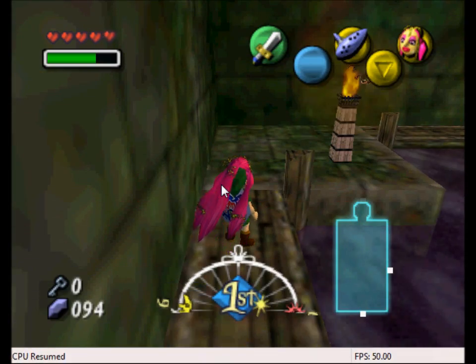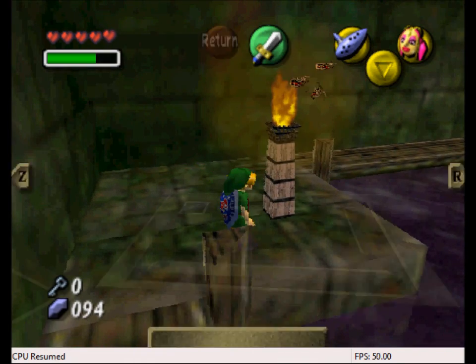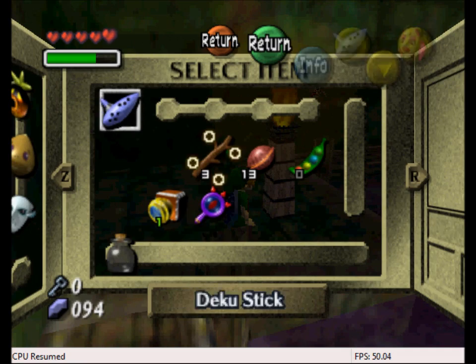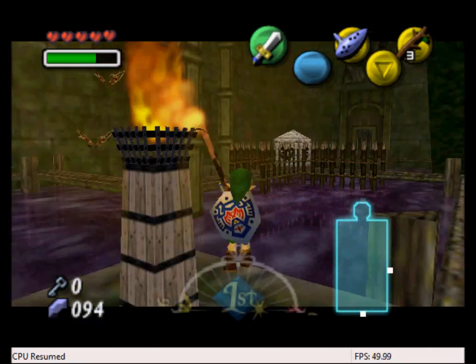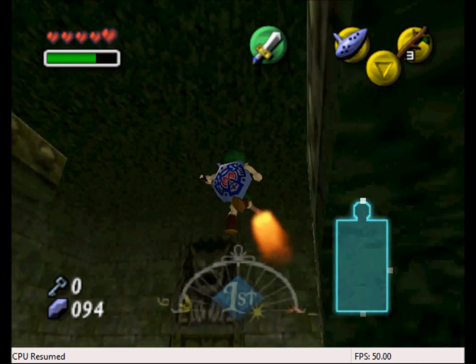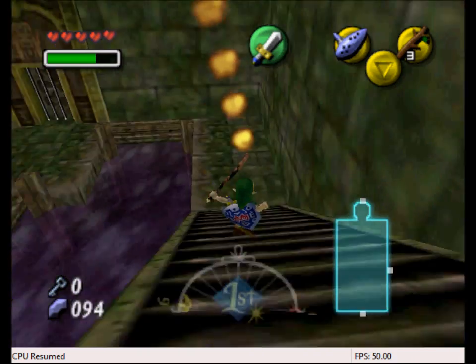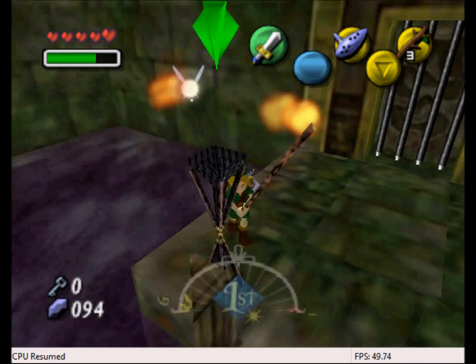Hey guys, it's me, Shoots, and welcome back to another episode of Legend of Zelda Majora's Mask Cheats. In the previous episode, we entered Woodfall Temple and got a chunk done in there. In this episode, we'll continue going through Woodfall.